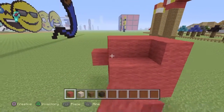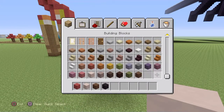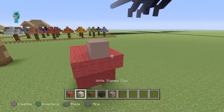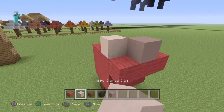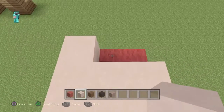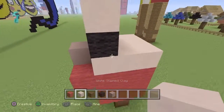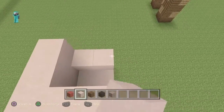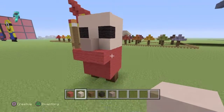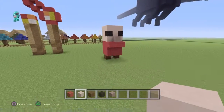Fill this in, then you just want to go out like this. You're going to need light gray stained clay and put that right on top. Then go up three, then black wall, black wall, then white stained clay all the way around — and there's the first mini villager!